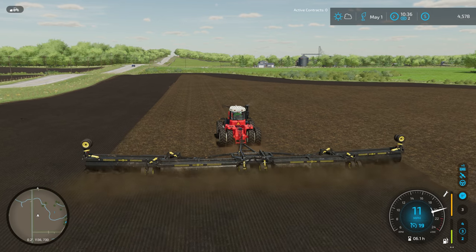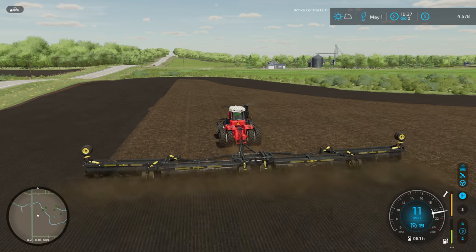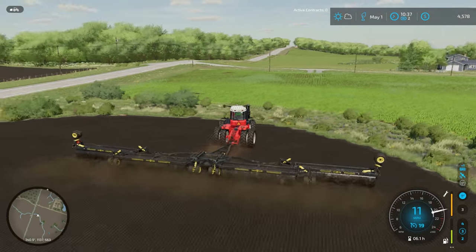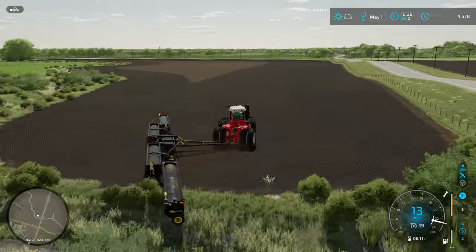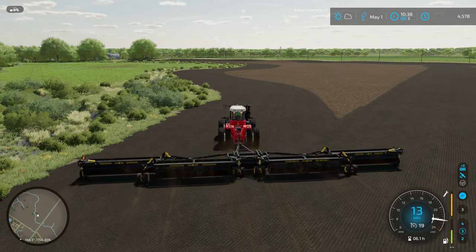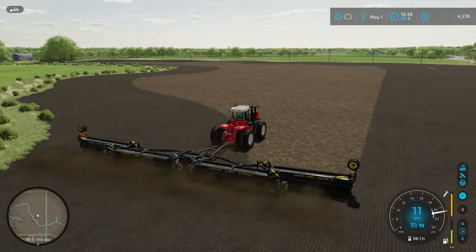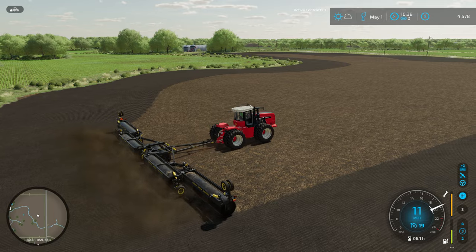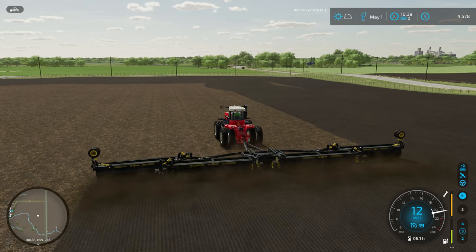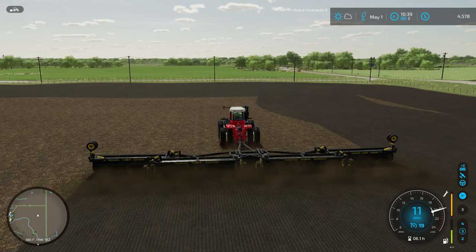I'm curious what people do in real life for that. I've never actually rolled crops in real life - at the time I was farming, rolling was not really that popular. I'm surprised at how fast we're covering this field. This implement is so wide I figured we'd have enough space to do our turnarounds. But the more I drive this way, I'm wondering if we should have done one more headland pass. I think since we're making such good progress I'm just going to jump back into the up-down rows.